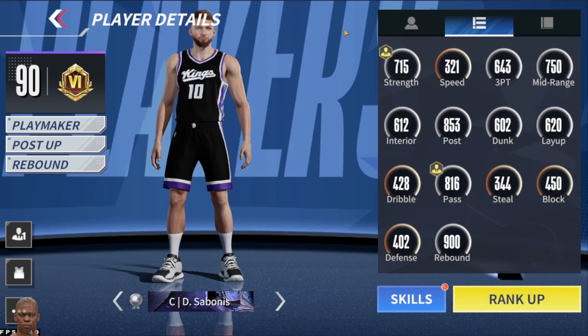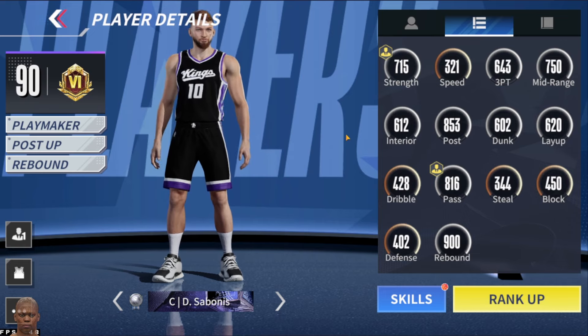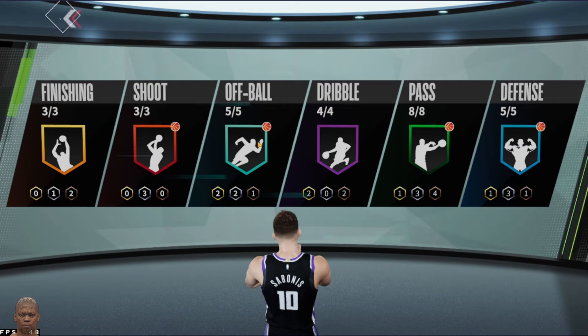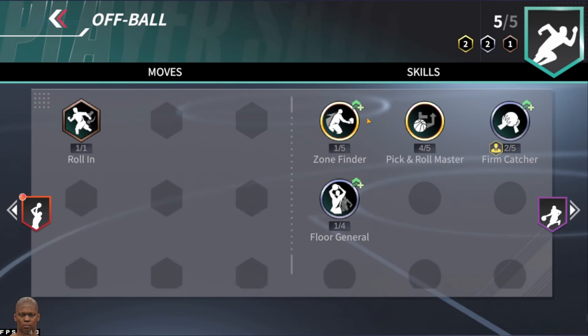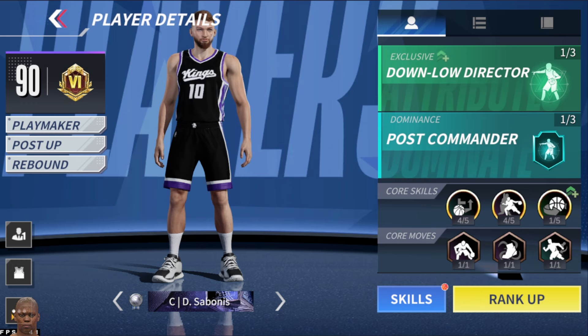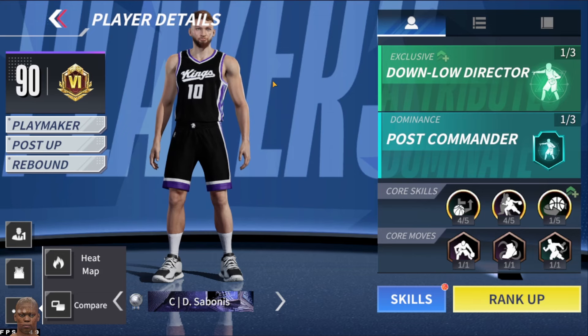As you can see, he has 715 strength, good three-point shooting, good mid-range, good interior, post dunk, layup, pass, and 900 rebound which is amazing. The only downside is he doesn't have really good defense, so in this game where a lot of people like to drive with dunkers, you're not really going to be able to block much. His skills include elite rebounder, speed passing, teleport pass which I love, dribbling, post up, and all that good stuff. The only downside is he really doesn't have any shooting skills — he has decent shooting stats and a pretty good heat map, but no corner specialist or catch-and-shoot badges to boost his shooting percentage. I haven't had issues shooting with him but I usually shoot wide open with nobody around me.